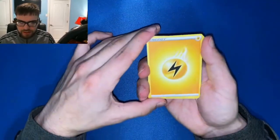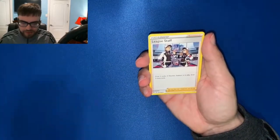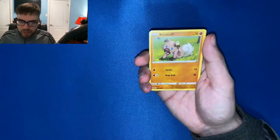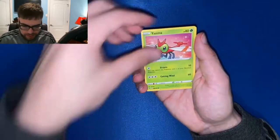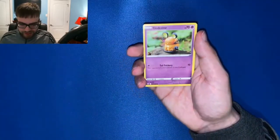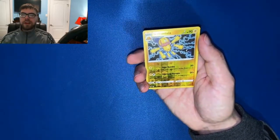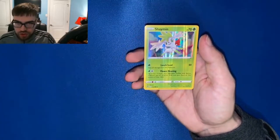Psychic energy, electric energy. Swellow — come on, please. League Staff, Charmeleon, Rockruff, Taillow, Yanma, Wooper, Dedenne sleeping. Reverse holo Galvantula, and our rare is holographic Shaymin.